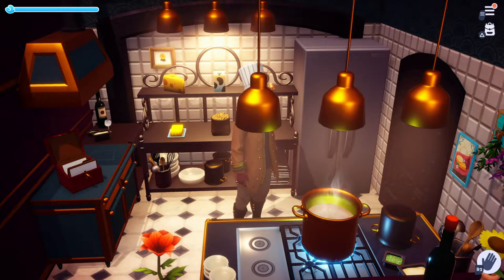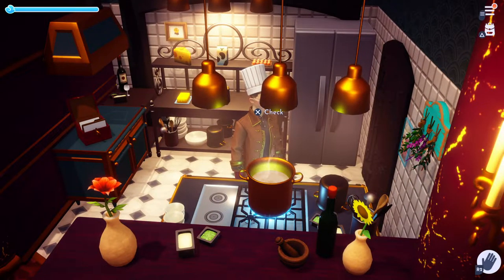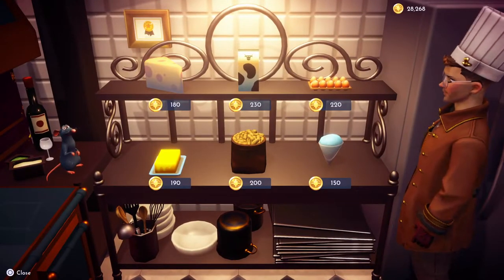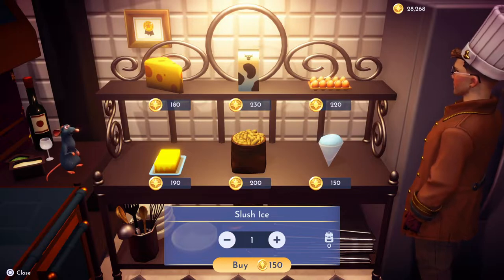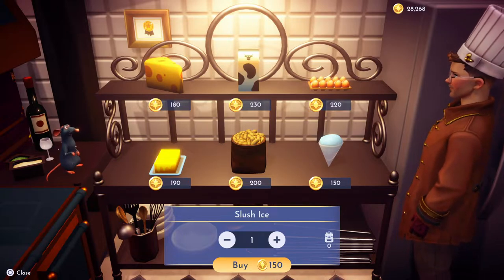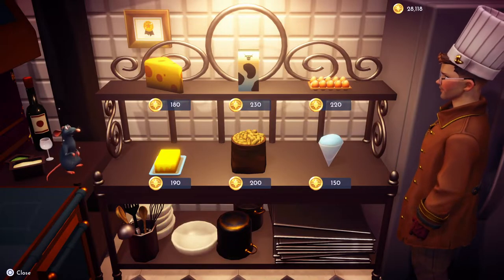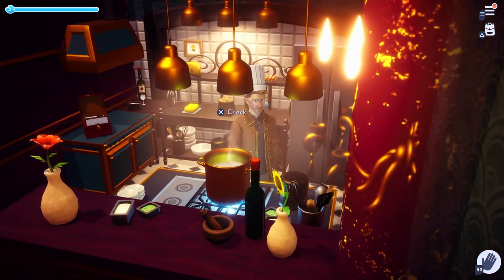For our next recipe on the cooking show, we're gonna do a Tropical Pop. For a Tropical Pop, we're gonna need to go to the pantry and get slush ice. Remember, you need to be level 10 with Remy before you get the slush ice quest — you have to unlock it with him at level 10, so keep that in mind before you start this recipe.